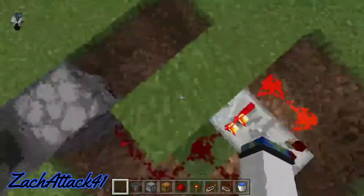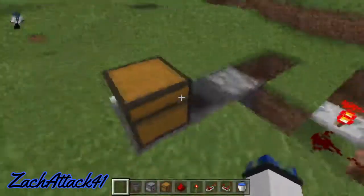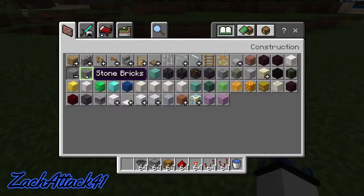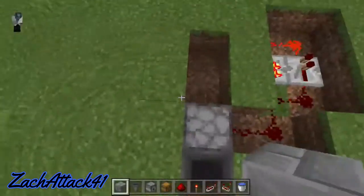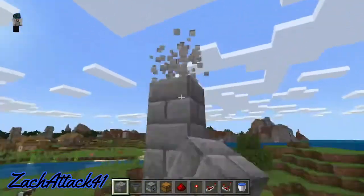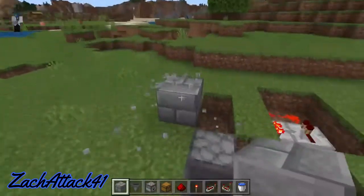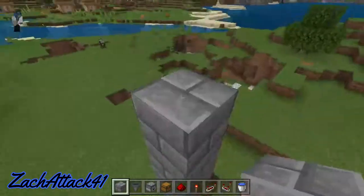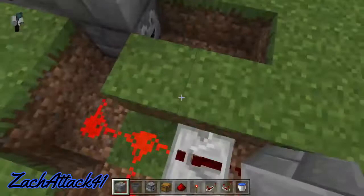Now what we're going to do is take some solid blocks — it could be any solid blocks that you want. In this case I'll be using some solid bricks. I'm going to place however tall you want your sorter to be — for me, probably six blocks tall. Just place that on all sides of the dropper.